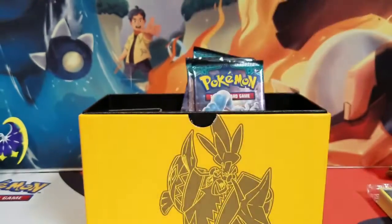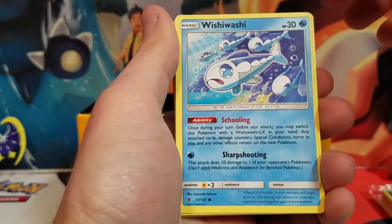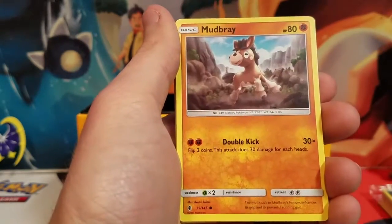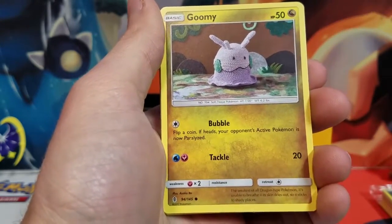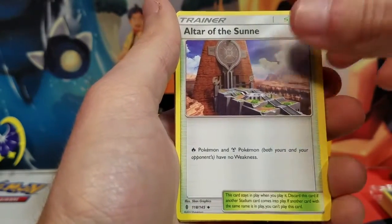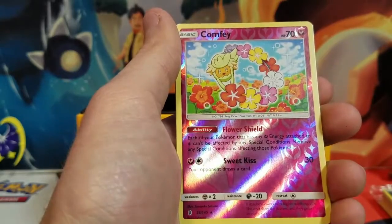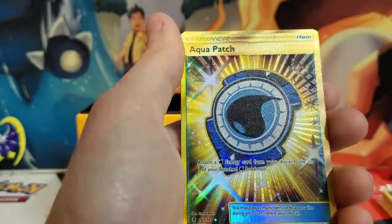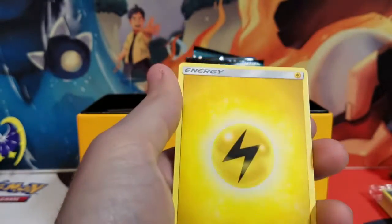Let's see how Tapu Koko treats us, since he's kind of the star of this set. Got Wishiwashi, Delibird, Mudbray, Slowpoke, Gumshoos — there you go, that nice little one. Altar of the Sun, Mallow, Altar of the Moon — hey! Reverse Holo Comfey. And a Secret Rare Aqua Patch! Oh my goodness. That's nice. That is sweet. Wow.